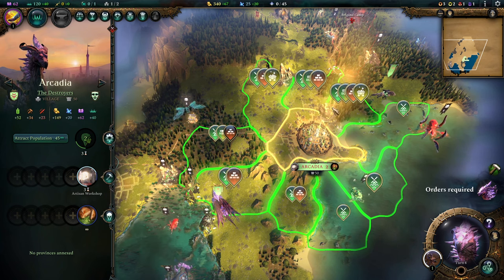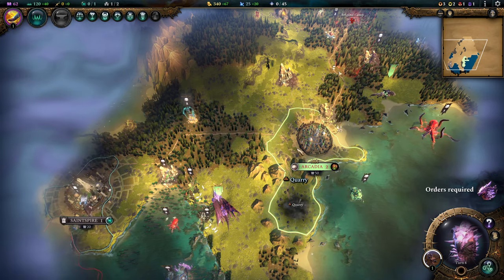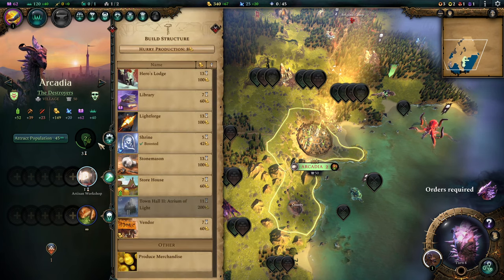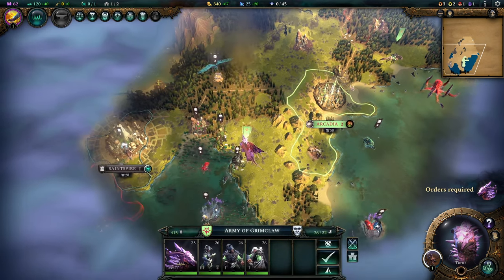The Artisan Workshop is being boosted by quarries. Let's build a quarry here — as you can see it sped up the production cycle enormously. This boosting is really powerful: it makes things cheaper and makes things get finished faster.